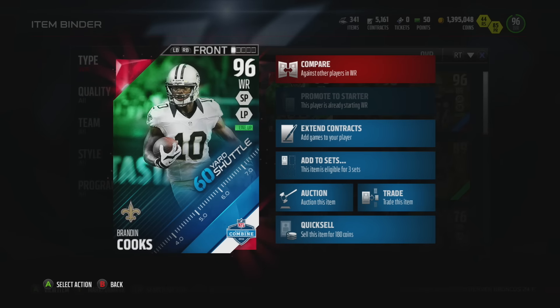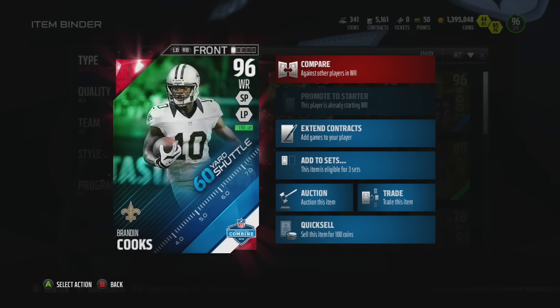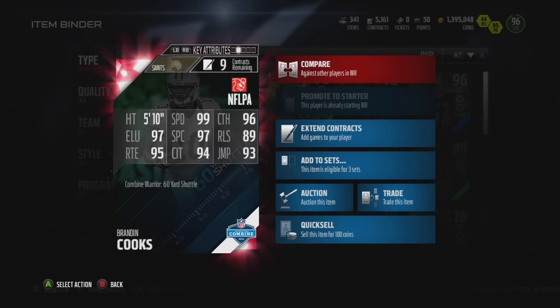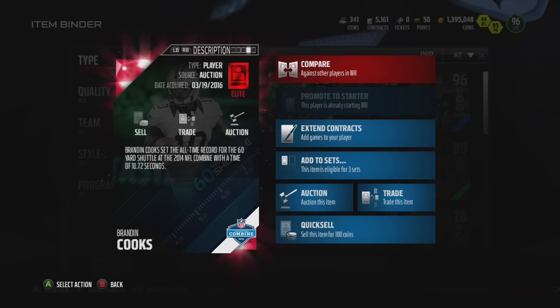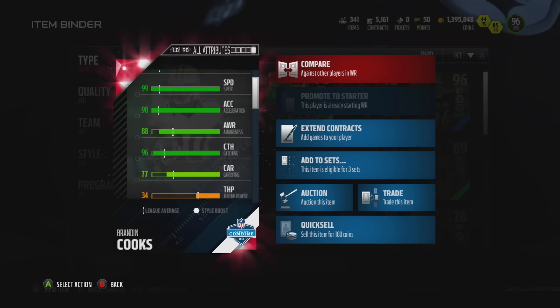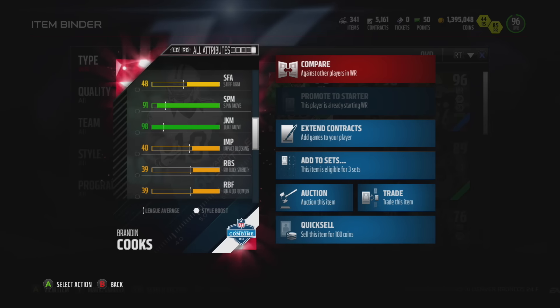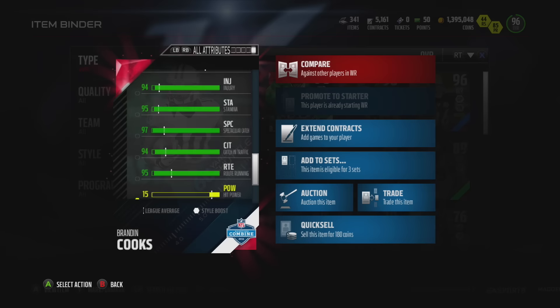This card is pretty expensive, especially considering you're mainly getting him for the speed. There are other receivers out there — 96 legend Michael Irvin, Demarcus Thomas final edition — who have more of a package, better run blocking (his run block is only 42), better release, and are going to outperform this card while being 75 to 100 thousand coins cheaper. If you think all I ever do is throw deep bombs, you're sadly mistaken — nobody consistently playing good defense will let you do that over and over. However, if you're looking for a burner to play the slot or as a constant deep ball threat, this is definitely your guy, and few receivers will be better at that price point.